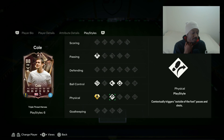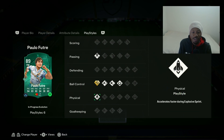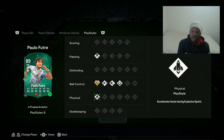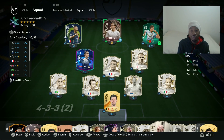Four star, four star, 90 pace, 85 shooting, 87 passing, 91 dribbling, low defending, and his physical is pretty good for a winger. He doesn't have technical plus on this card but it has quick step plus. Technical as always, incisive pass, flare, first touch, and traveller.